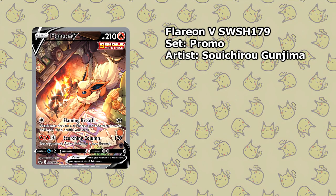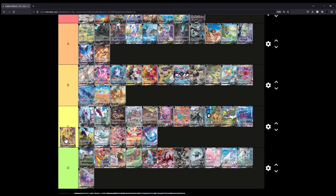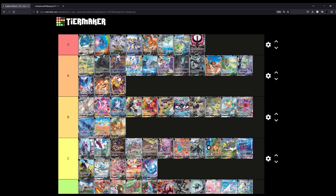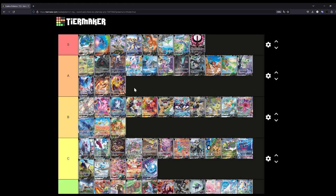The Vaporeon V — while the illustration itself is nice, it is kind of boring — it's just Vaporeon lying in the water — so I'll put it at C. The Jolteon V is also really nice. I'm thinking about maybe placing this at A as well, because I like the background and the reflections on the glass look absolutely stunning — you have the cars and everything. Yeah, I think A is fair for this Eeveelution.